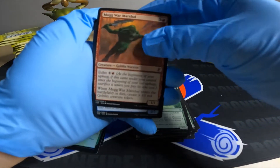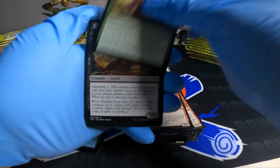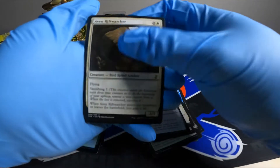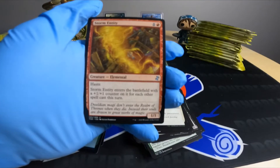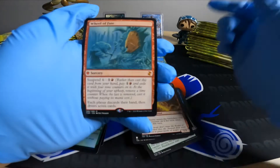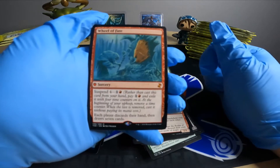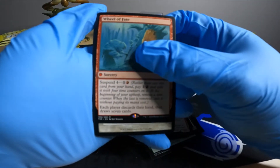Magwar Marshall — got some goblin action going. Human Wizard. Strength in Numbers. Terramorphic Expanse. Prismatic Lens. Salt Blast. Storm Entity. Wheel of Fate — great, so that's our first mythic. Suspend four for two, so on four turns it would cast itself. Each player discards their hand then draws seven cards — kind of interested in this in my discard deck with Nicol Bolas. Would be an interesting addition.